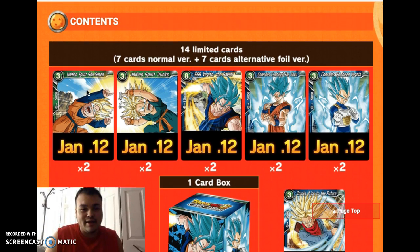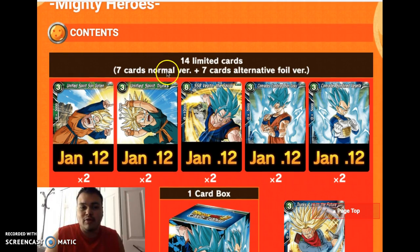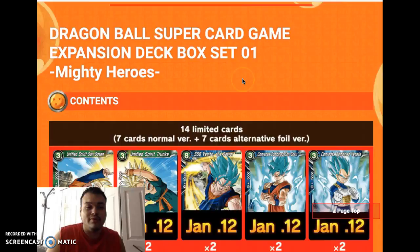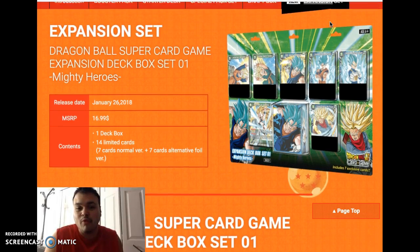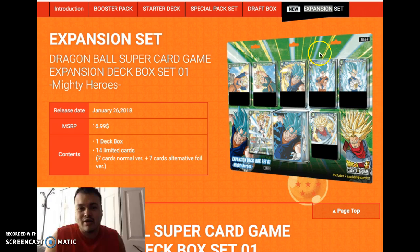So technically you're getting 14 cards — seven normal cards and then seven alternative foil. You also get a deck box, which is really nice. Very simple packaging. This looks like it's going to be a pain to open — one of those jewel protector kind of packaging where you've got to cut it open with knives and everything.